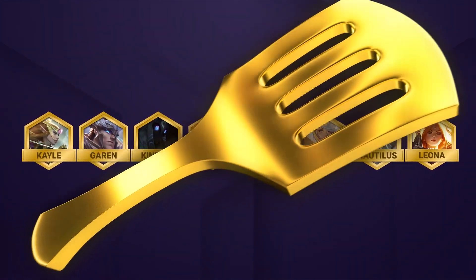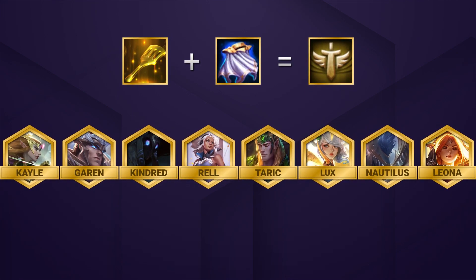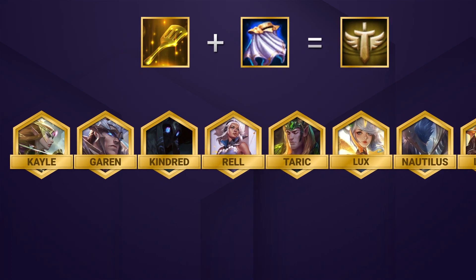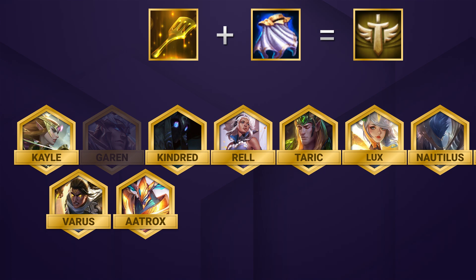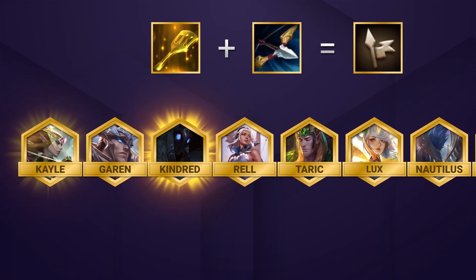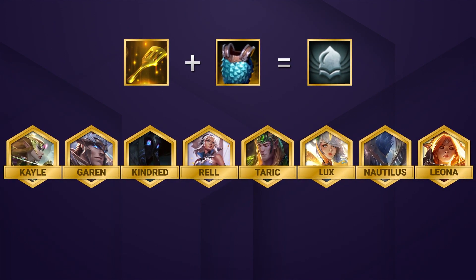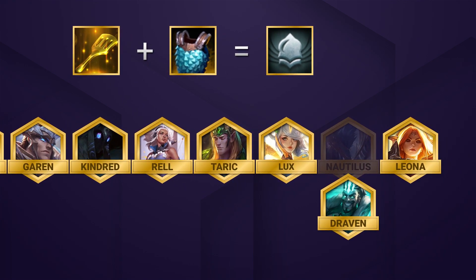You do actually have a lot of spatula options as well. The best of these is going to be your Redeemed emblem. This is very easy because it naturally bumps up your comp to 5 Redeemed, and then you can hit 6 easily by adding in a unit like Varus or Aatrox by replacing Garen. Legionnaire Emblem is also extremely useful and pretty easy to fit in — you can simply place this on a unit like your Kindred for another buff on your Kayle. Ironclad is also really strong as you'll be able to hit 3 Ironclad at level 8, and you can use this to replace Nautilus with a unit of your choosing, but if you're not playing against a lot of attack damage comps like Aphelios, it's going to be less valuable.